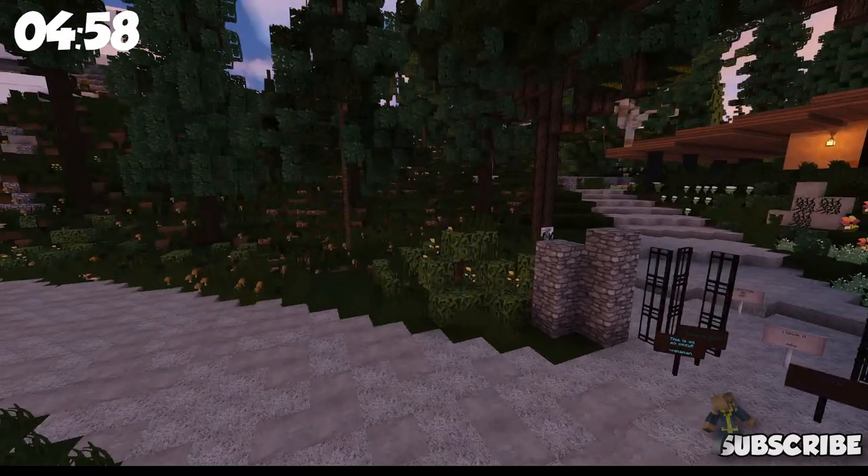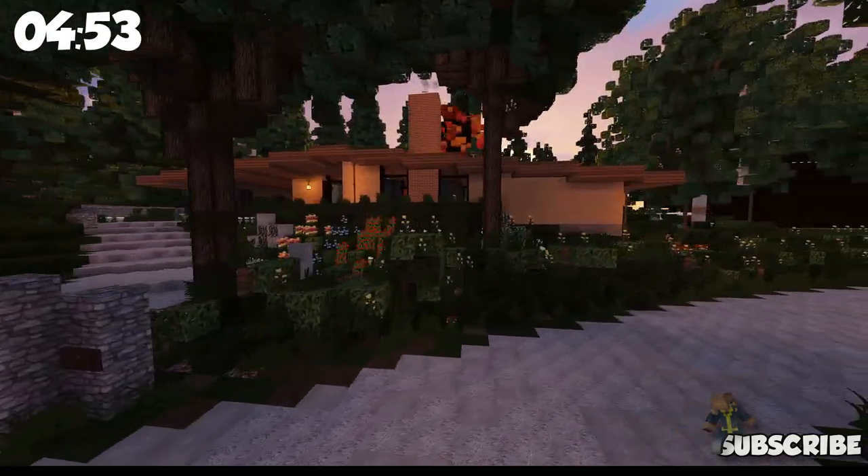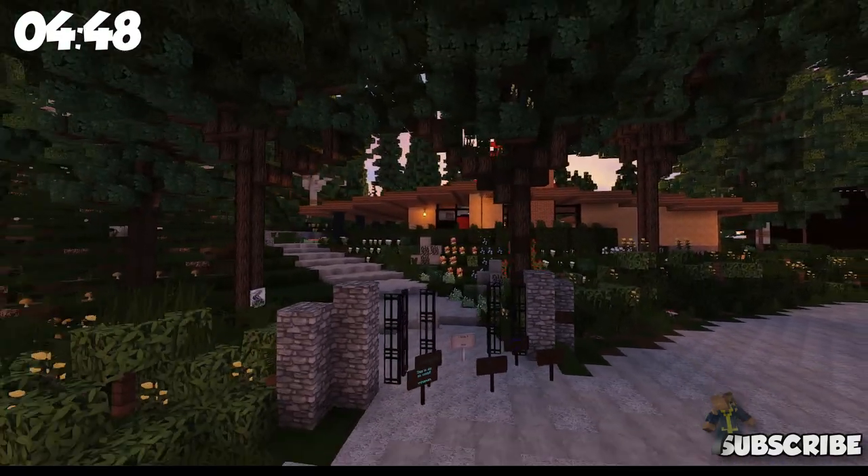We're in Warp ES4, or Elemental Springs the 4th, looking at a build from one of the old builders, one of the OGs — Yammy — on World of Corrales.